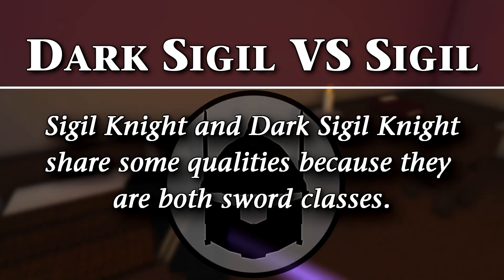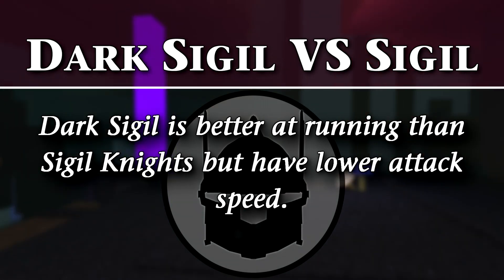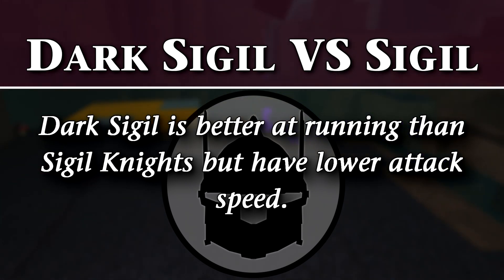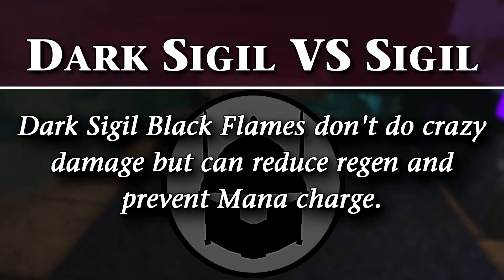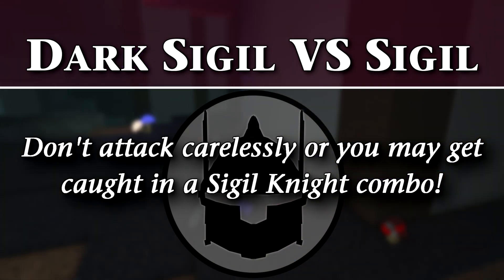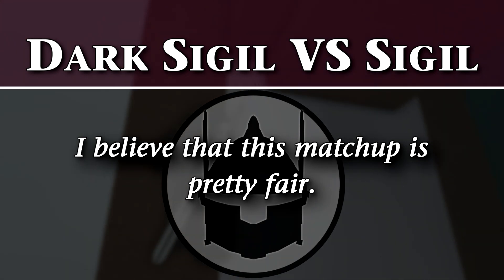Sigil Knight is the orderly counterpart to Dark Sigil Knight, and it's very similar in a couple ways. They're both sword classes, but the horizontal mobility that Sigils lack, the Dark Sigils can make up for with runes. Runes are what Dark Sigils get from gripping somebody with Soul Rip — gaining extra defense, damage, and infinite mana charge for a limited time. When fighting Sigils, the Black Flame Charge won't do too much damage due to their good health, but the range you get with a Dark Flame Burst is an advantage. Be careful though, because if you miss any of your hard-hitting moves, expect to be hit with a Sigil combo. There's no hard countering in this matchup, but Dark Sigil's hard-hitting moves can beat a Sigil combo if played correctly. Both of them are the tankiest classes in the game.